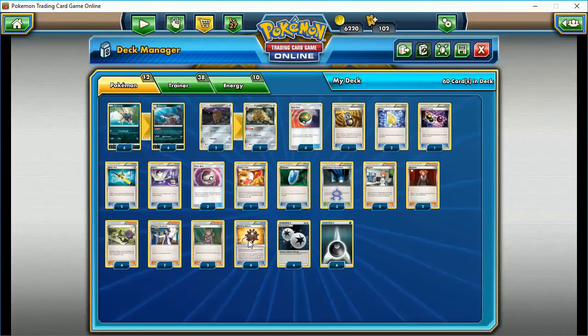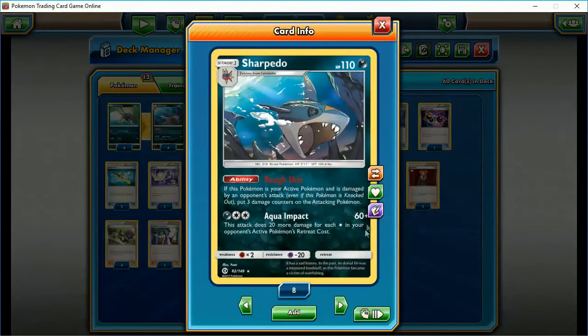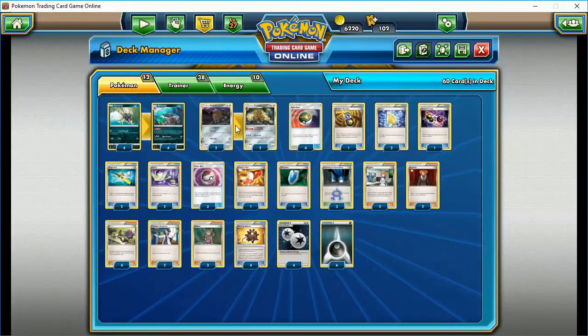Getting energy on this guy is the hardest part. If it were one dark and one colorless or two double colorless, it would be a no-brainer card. Three energy is a little much, especially on a stage one where you can't use much to accelerate. I've done it a few different ways and find the best teammate for this is the Dugtrio.